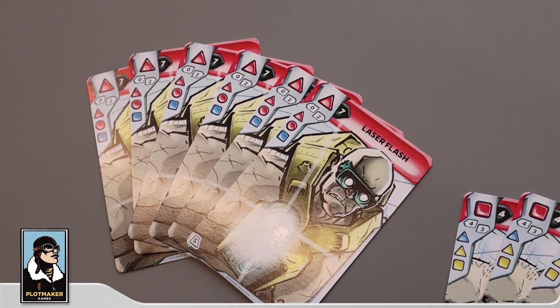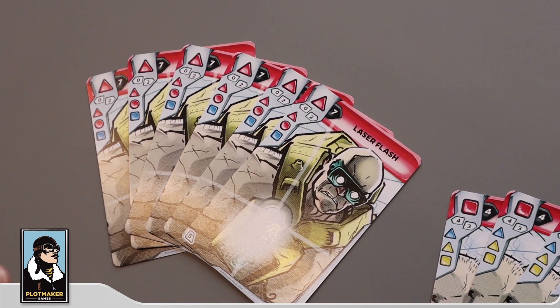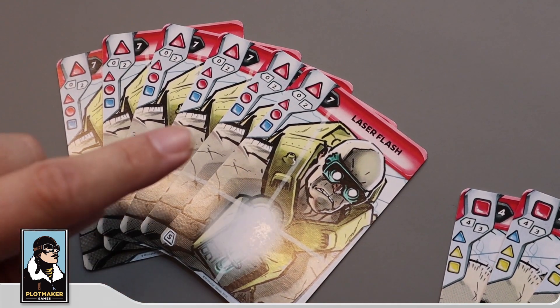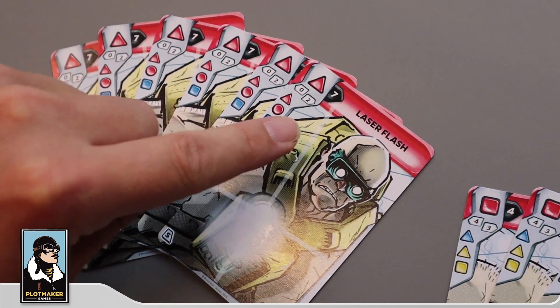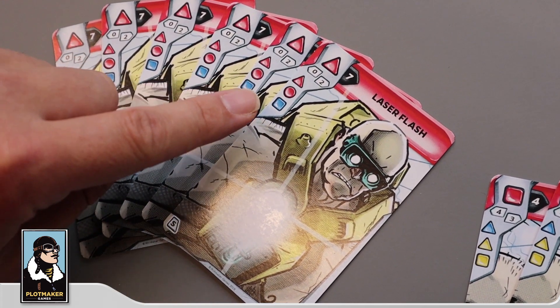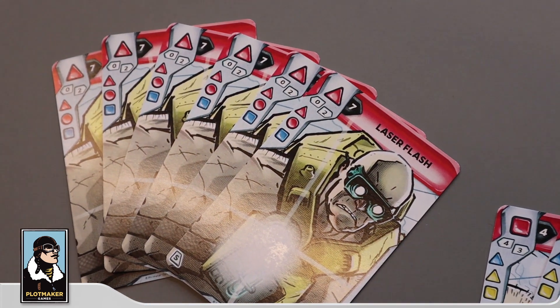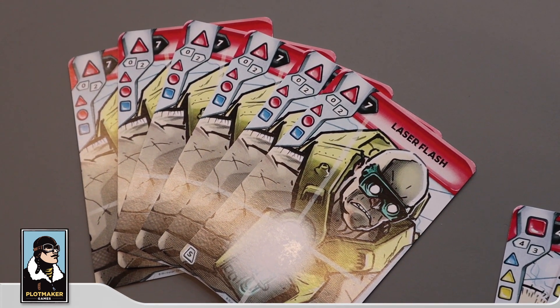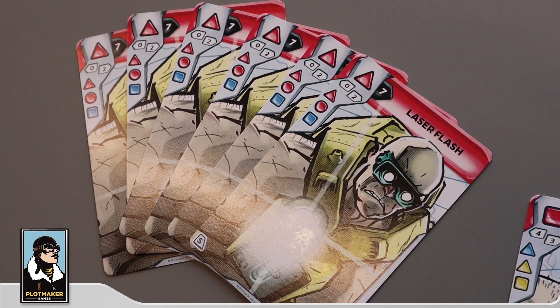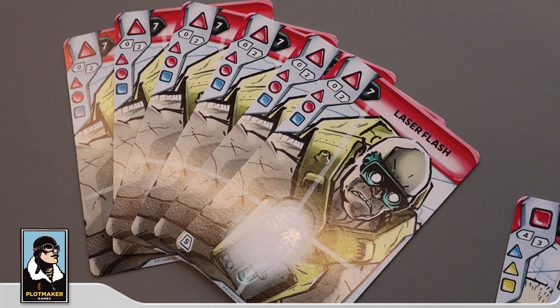First off, we're going to start with Boris Wolfram, the Ukrainian Miner. Let's take a look at his cards. Boris has three different attack moves. He has the Laser Flash, which is pretty fast — an initiative of seven. That is quite fast for this slow brawler. But it deals zero damage when you use it as an opener and two damage in a combo, so it's not a super powerful card. But it's useful if Boris wants to win an opening move playing red against red.